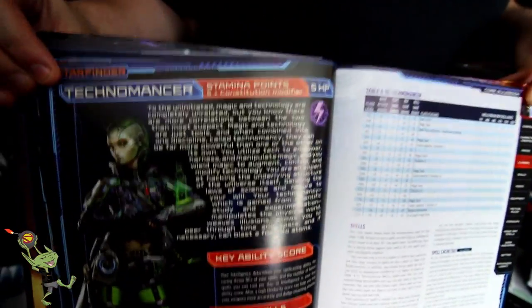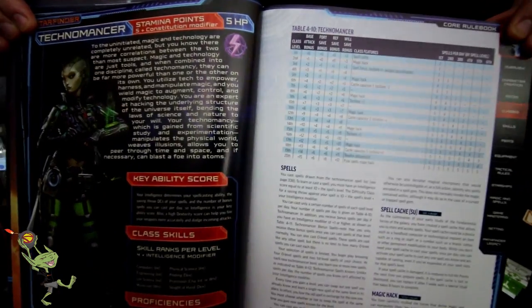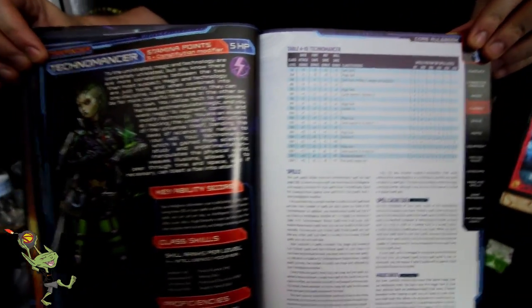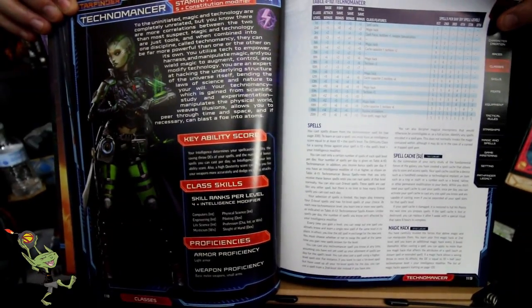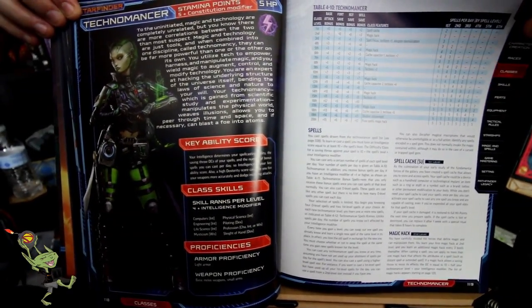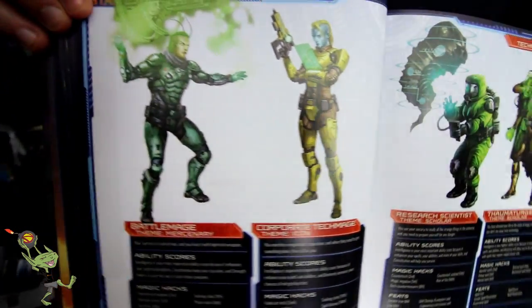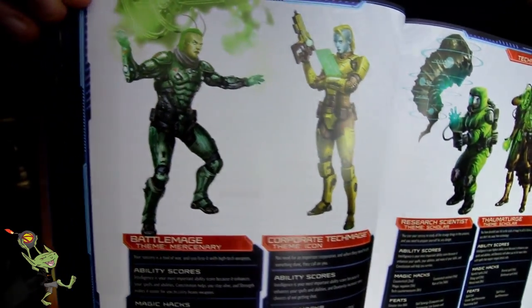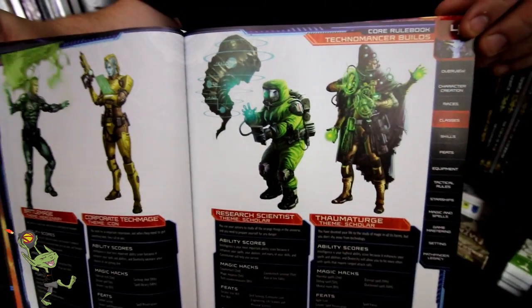Technomancer in the house - I think that's going to sing to Nate. The Technomancer literally merges magic and technology together; they need both in order to completely function. And once again we see only 6th level spells - that is where the game caps off. We have Battle Mage, Corporate Tech Mage, Research Scientist, and Thaumaturge.